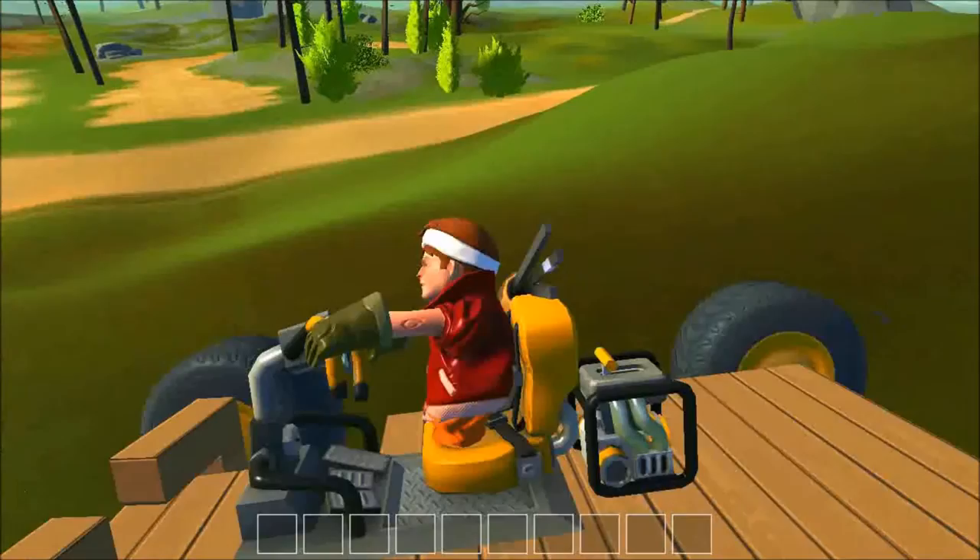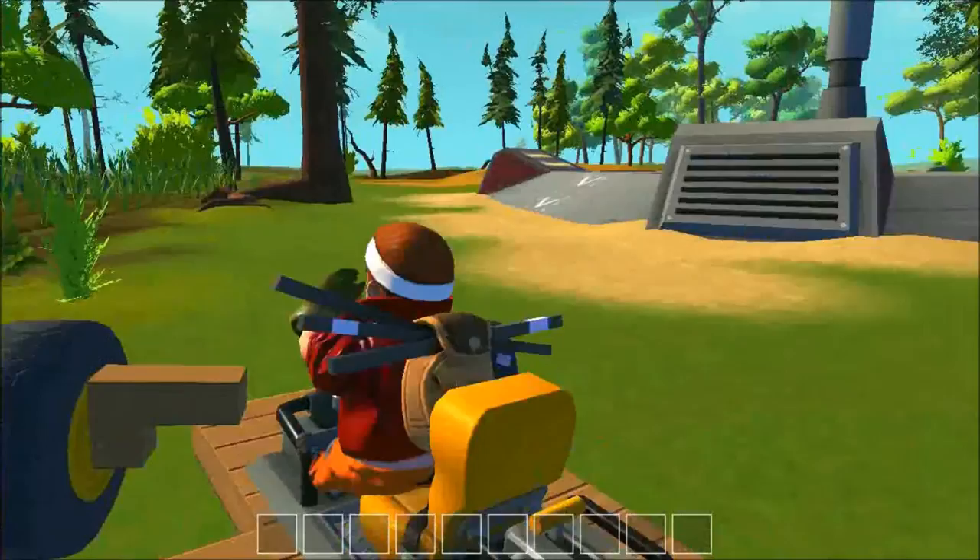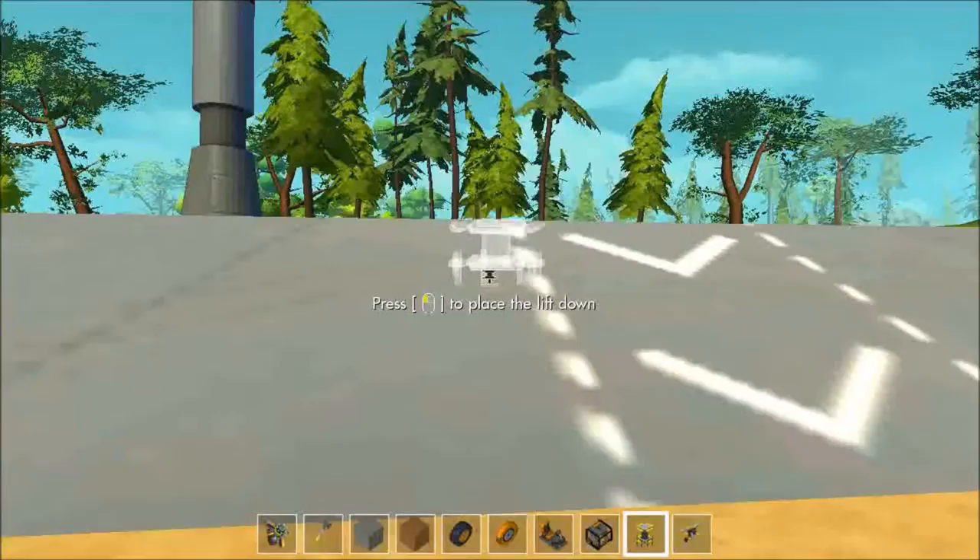We need to slow down — I'll just tap on the W key. We have a launch pad here! Talking about launch pads — why don't we make a rocket, because you can do this in this game, yes you can. Let's get started.